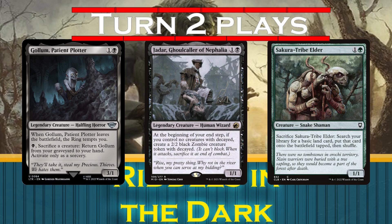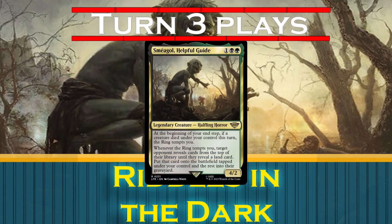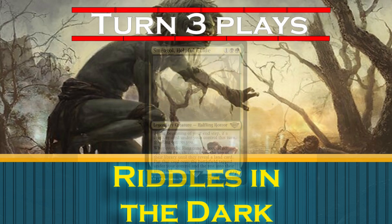A turn-2 Sakura-Tribe Elder we can crack for a land on turn 3 will let us ramp twice with Smeagol, and Jadar lets us ramp every turn. On turn 3 we'll play Smeagol, and from here on our mana values might be greater than our turn count by a steeper and steeper margin, since Smeagol lets us ramp so often.